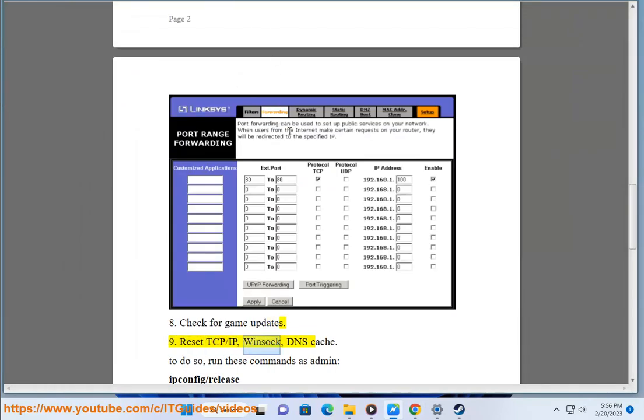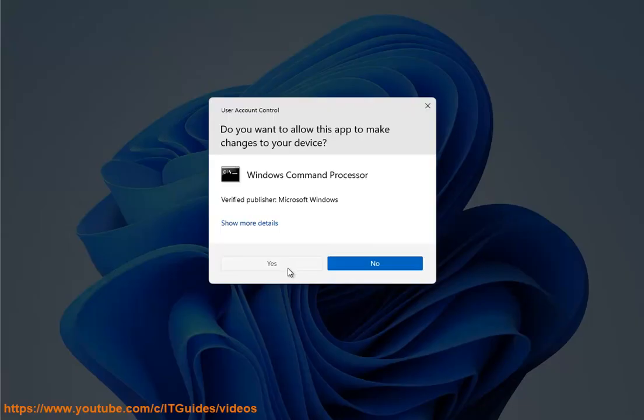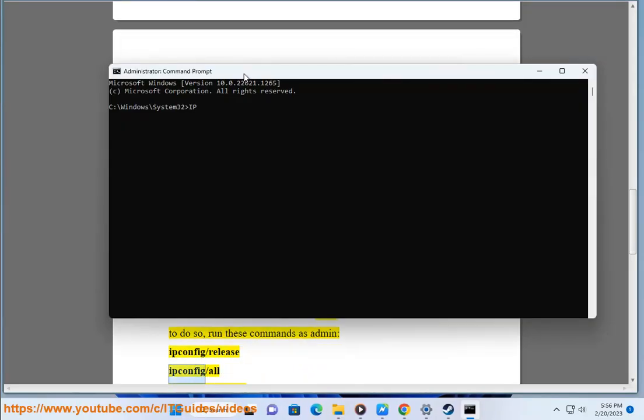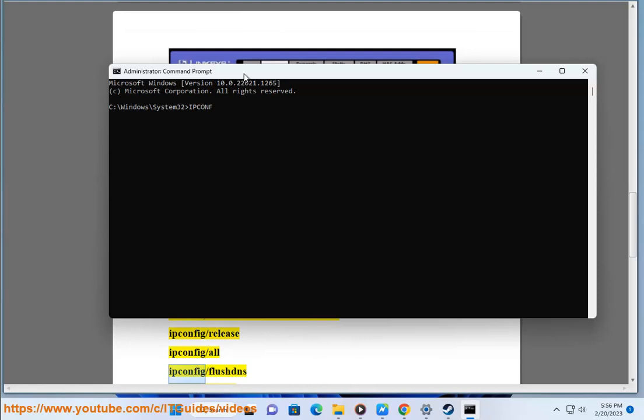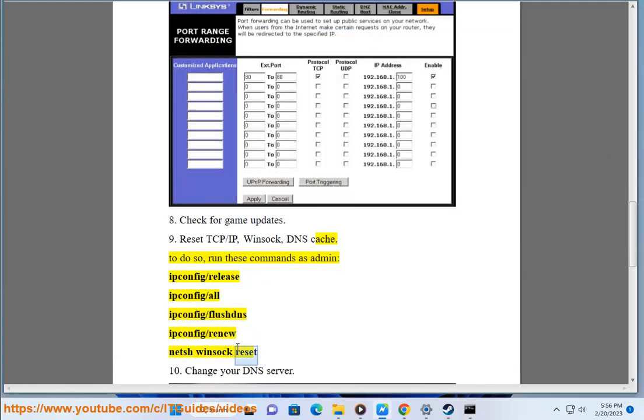9. Reset TCP/IP, Winsock, and DNS cache. To do so, run these commands as administrator: ipconfig /release, ipconfig /all, ipconfig /flushdns, ipconfig /renew, netsh winsock reset. 10. Change your DNS server.